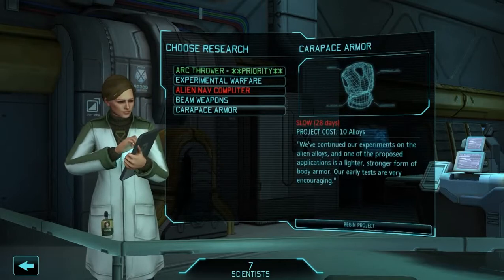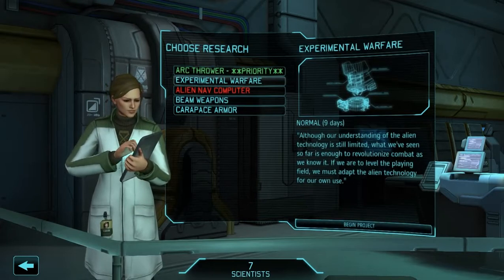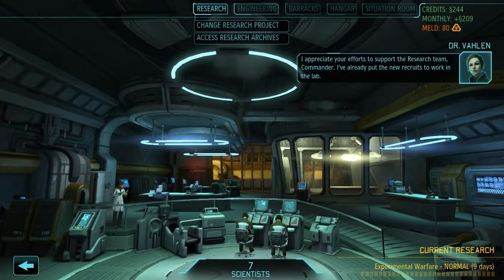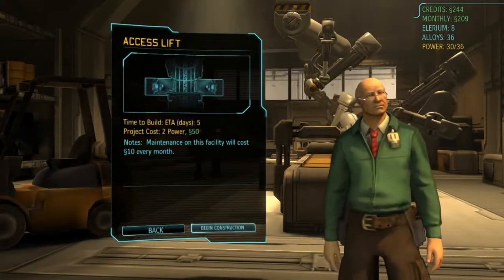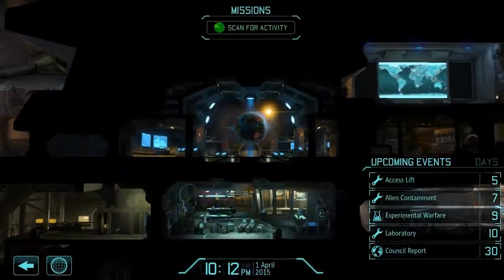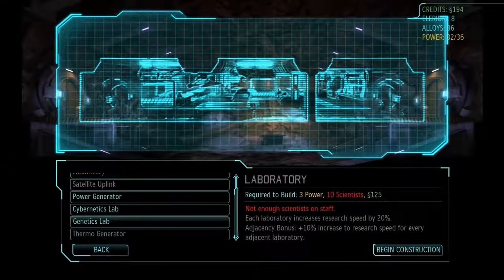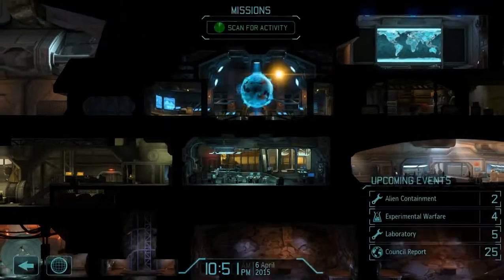We'll start on the Experimental Warfare research. As you can see, already the research is greatly reduced because we have 7 scientists, except for the Arc Thrower — strangely enough, it's still 12 days. We'll do Experimental Warfare since that's only 9 days out. I appreciate your efforts to support the research team, Commander — I've already put the new recruits to work in the lab. We'll go to build facilities because we are running a bit low on power, so we'll build an access lift there so we can then clear out and build another power generator. Scan for activity and see if we can get a new mission.